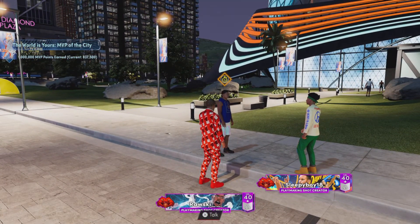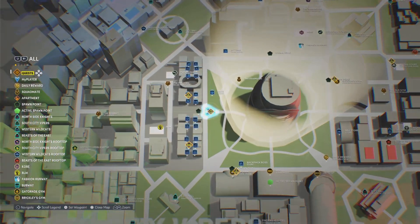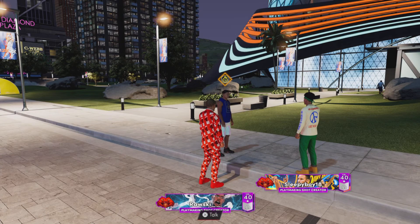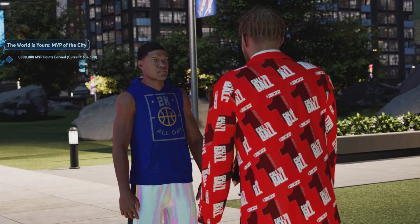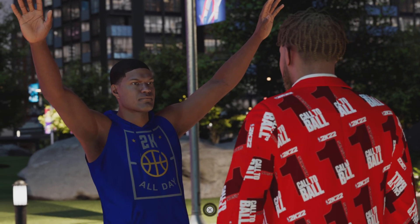First thing you want to do is come to this area on the map — it is right in front of the shopping center, basically the mall, whatever you want to call it. You want to talk to this man right here with his blue shirt on with the white shorts.